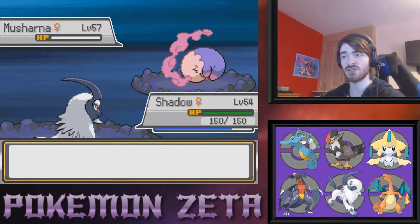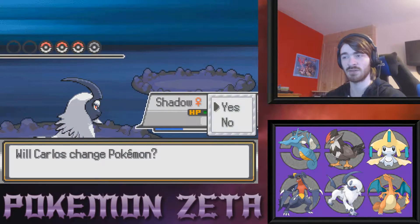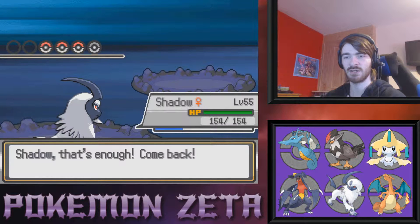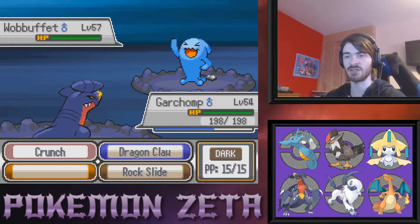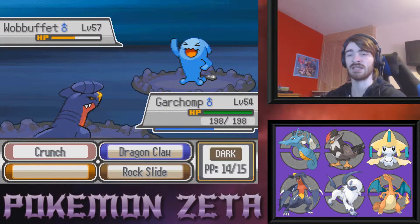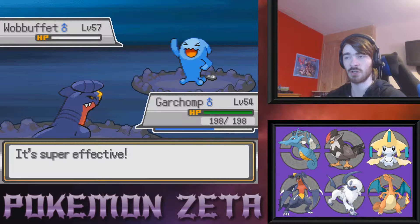That makes me consider doing a little bit of training off camera — just two or three levels to get back on par. But we're not desperately far behind, we'll just see how this gym goes. If at the end of next episode I feel like I need to train, I'll train. Crunch does about half of Wopperfett's health — I only have the physical move and he didn't go for Counter. I'm a Garchomp and he didn't go for Counter!